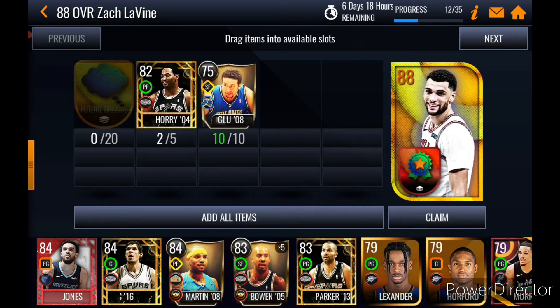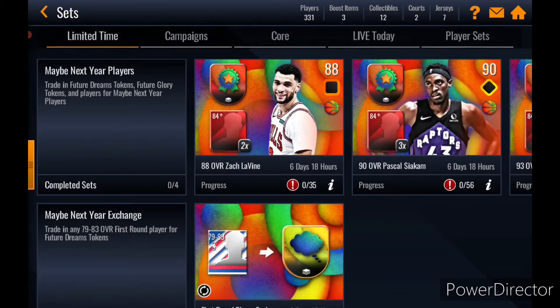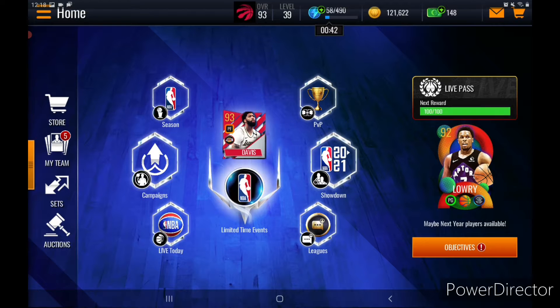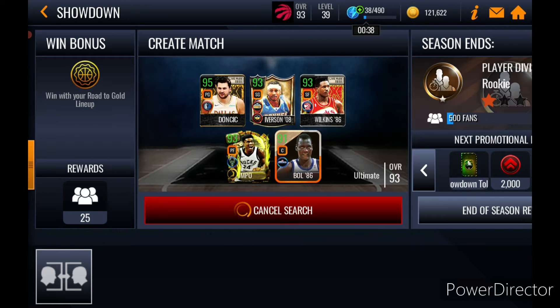I was gonna do this but I quick-sold my Future Dreams tokens because I didn't really care for them — I didn't think I needed them, and I really didn't. I've got some time before my French class, so let's do some gameplay with this 93 overall Allen Iverson. Look at Iverson, man.